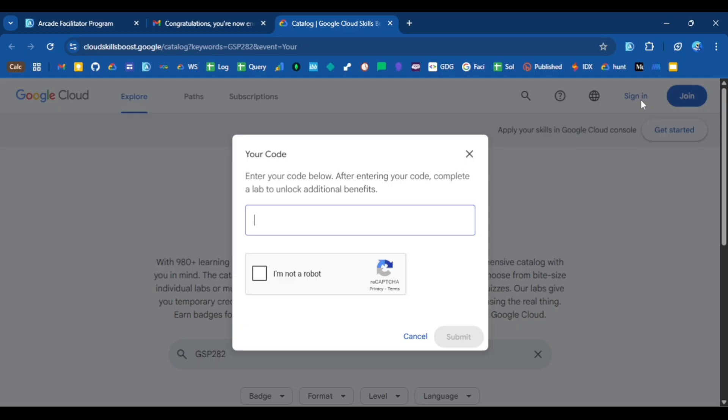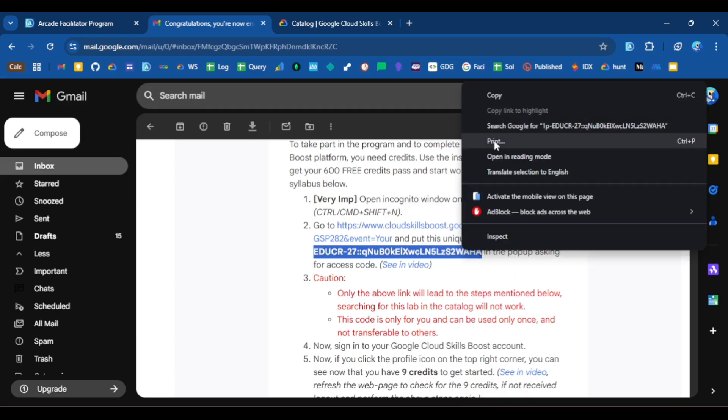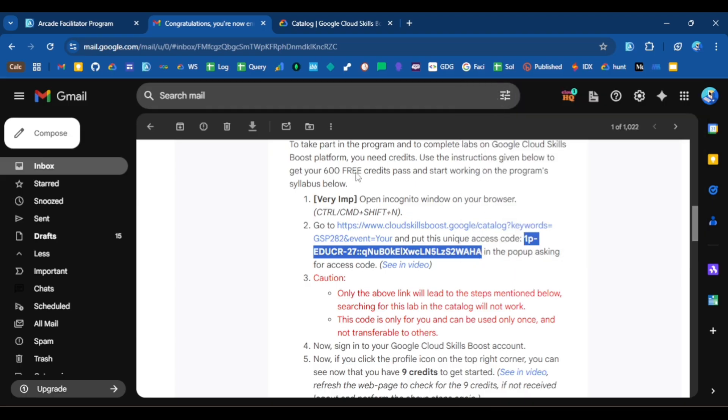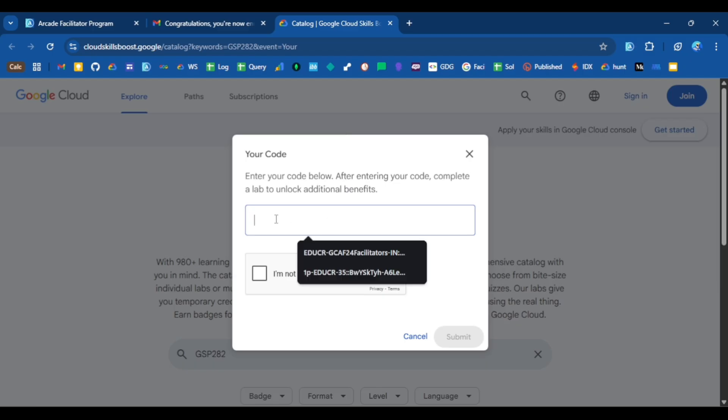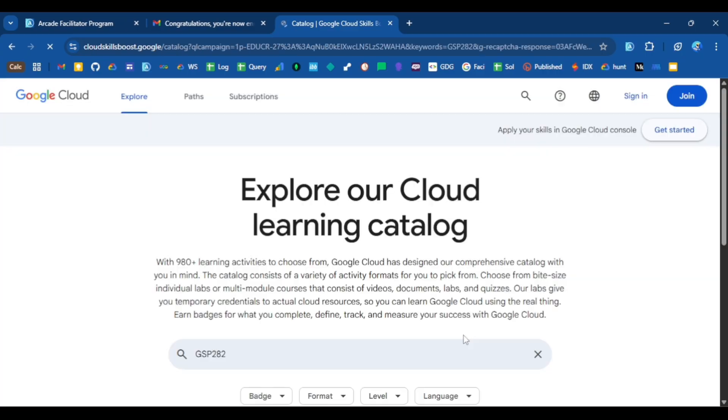Now copy the code from the email very carefully — make sure you do not copy any extra space. Paste it in the field. As you can notice, no extra space is copied and the code is exactly the one received in the email. Simply click on the checkbox and submit it.